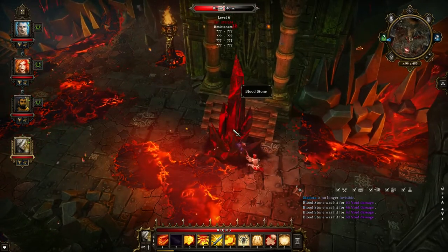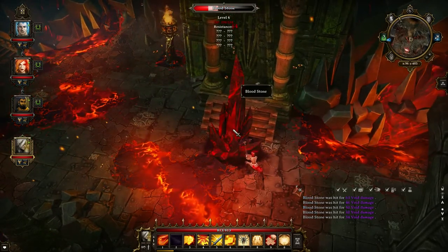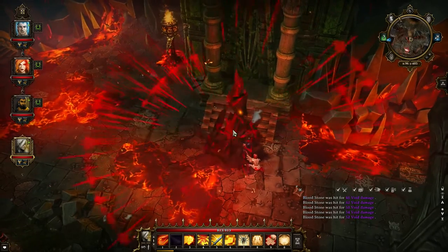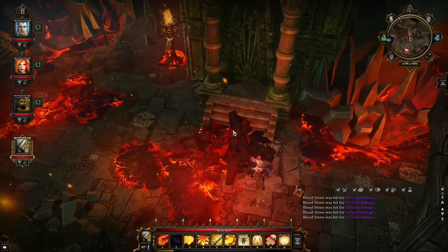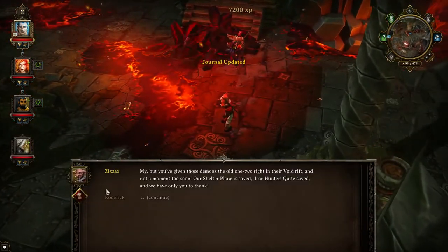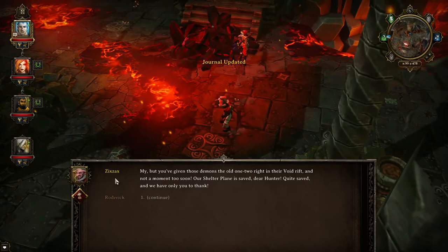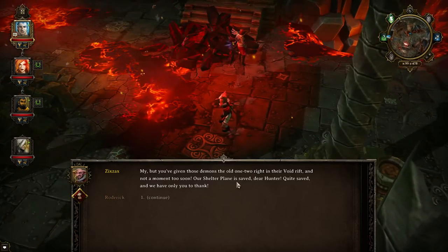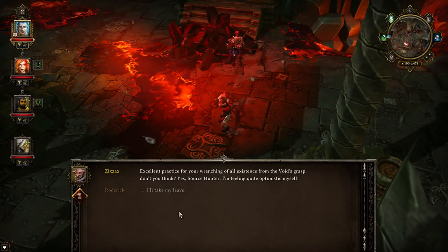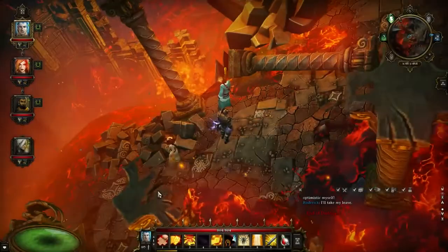So we go ahead and destroy it. And when that is done, something will happen. We destroy the Bloodshard and Zig Zag will appear. He will say that our shelter plane is safe, dear hunter — quite safe, we have only you to thank. So he comes and tells you that the attack has stopped.